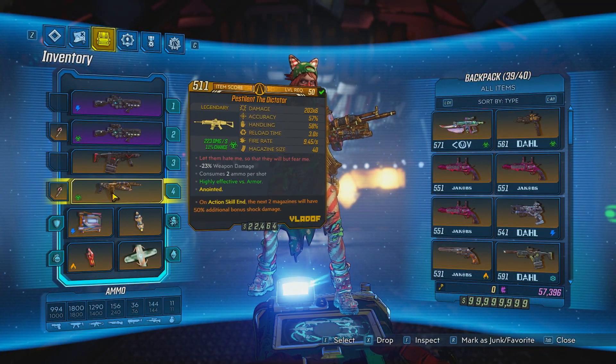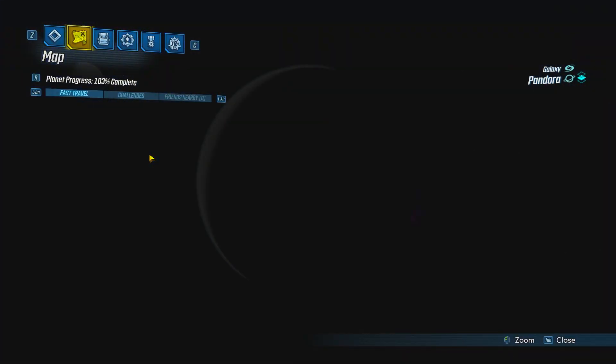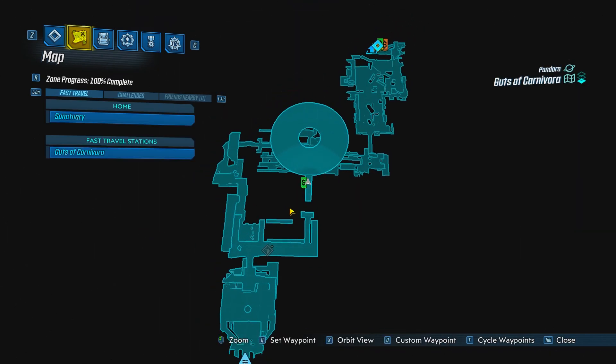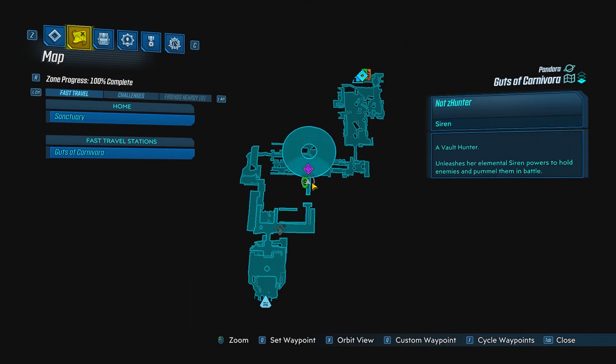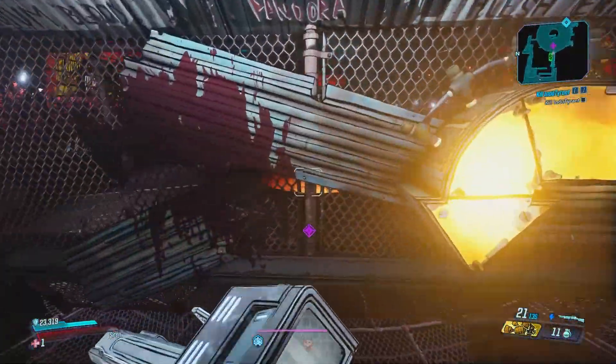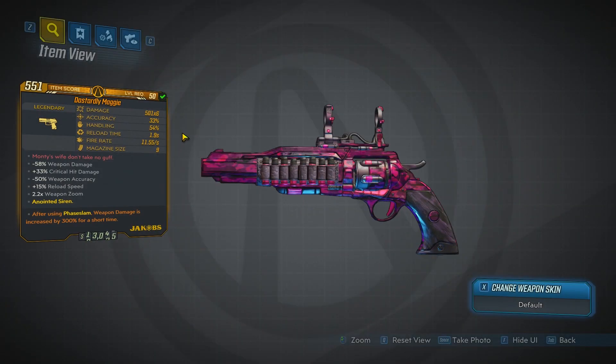You can find this weapon by farming Agonizer 9000. You can find him on Pandora — go to Guts of Carnivora and travel through the map until you reach the checkpoint shown here, then just drop down and you should be able to farm him for this weapon.